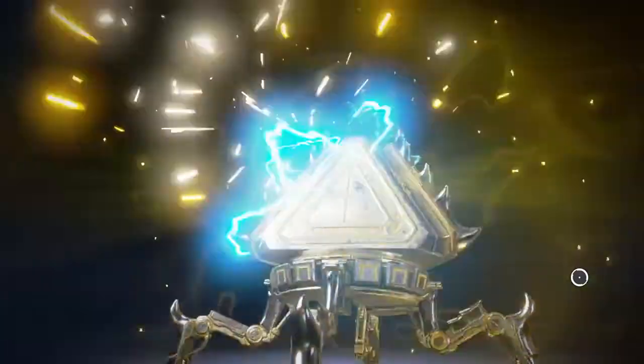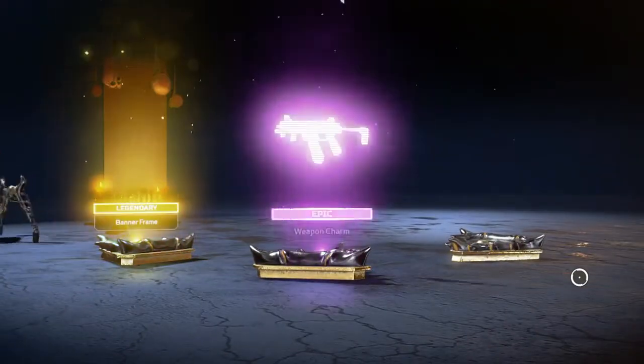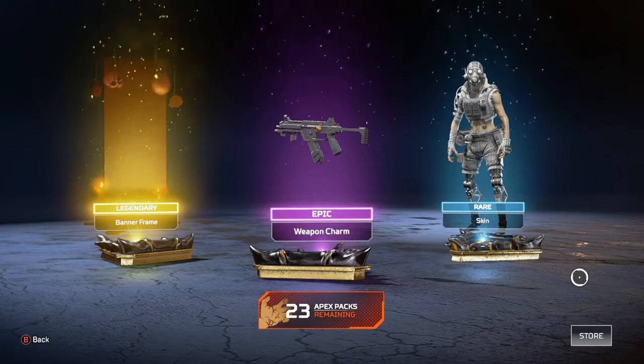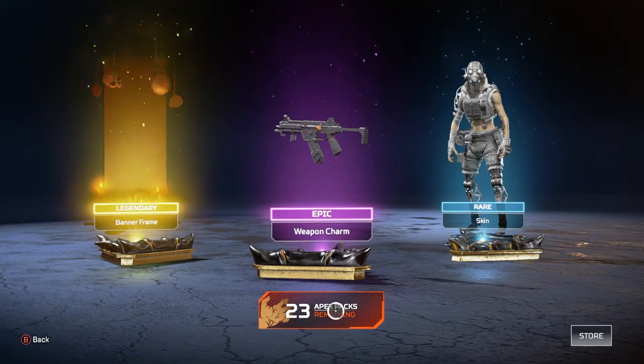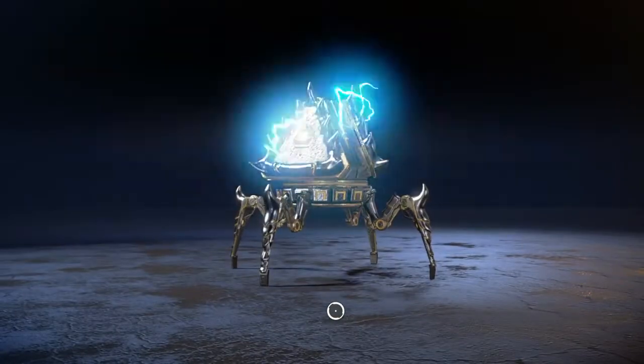First pack — we get a gold, a legendary. Let's see what it is. We're going to start off with a legendary banner. Not too bad at all. Going to get into our next pack. We got 23 more, we should be able to get everything and get this heirloom today. I'm excited.